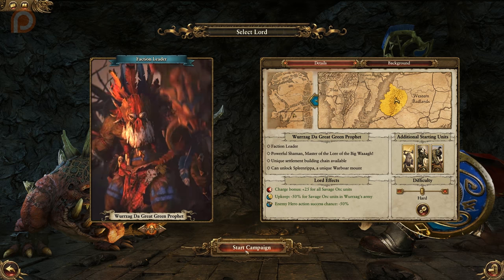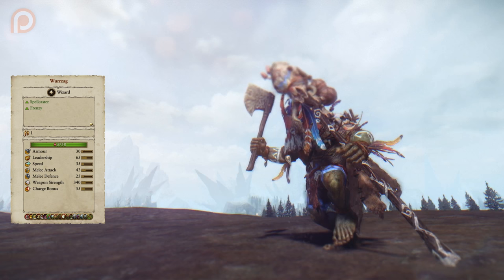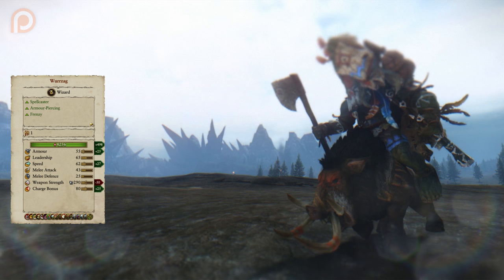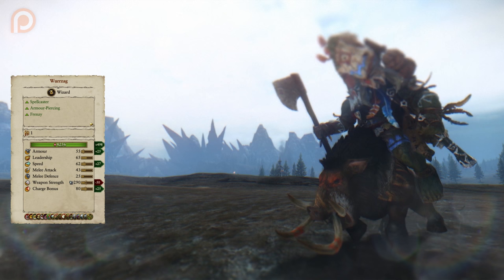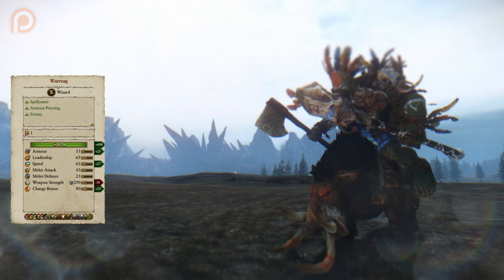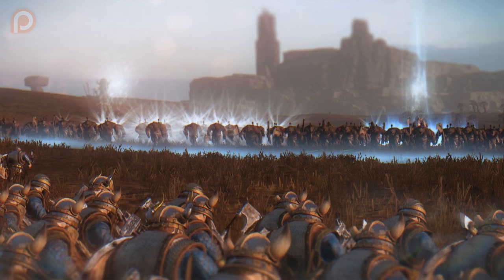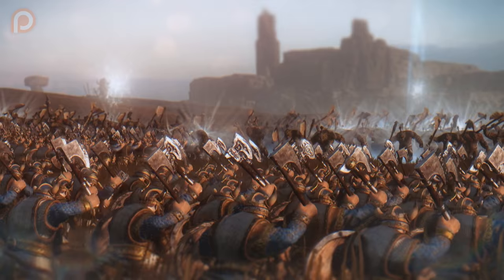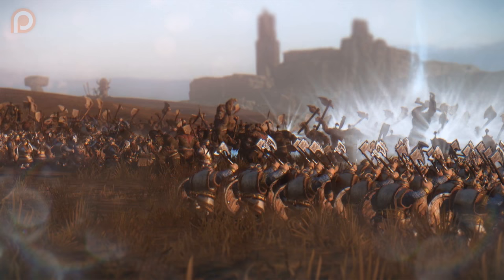On the battlefield, Wurzag should be restricted to support use. His HP is extremely low, and he is relatively armorless, with a weapon strength that only outdoes the Goblin Great Shaman. Mounting him on Spleen Ripa gives him some more HP with significant boosts to armor, speed, and charge bonus, but a massive drop in weapon strength despite the addition of armor piercing. His spells are all from the Big Waa, but his items and abilities make him very interesting. Power of Da Waa can be used to improve power recharge rate as long as leadership isn't wavering. War Paint of Wurzag gives a 12% damage resistance bonus to allies within 45 meters, allowing Wurzag to help hold the line. Wurzag's Revenge creates a constant 40% miscast chance on the battlefield, a great tool if you're up against a magic heavy opponent.